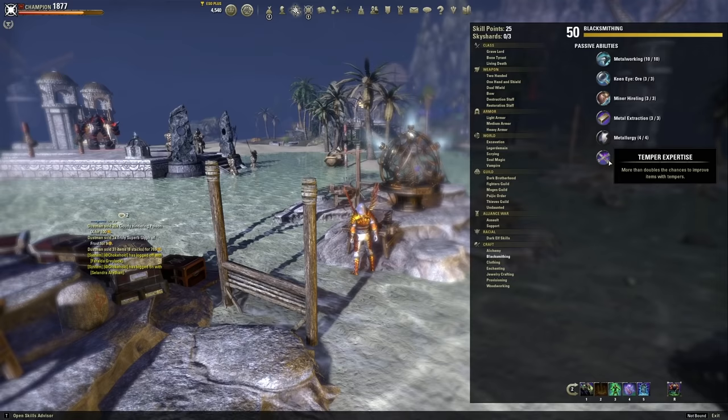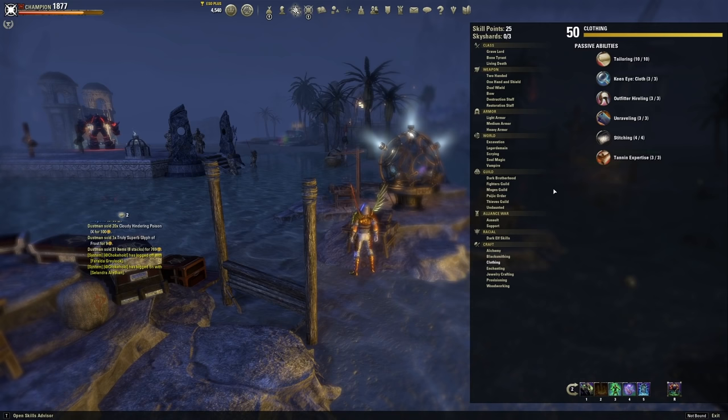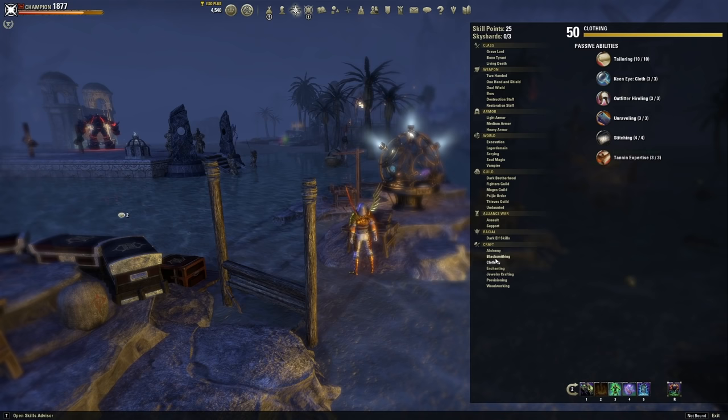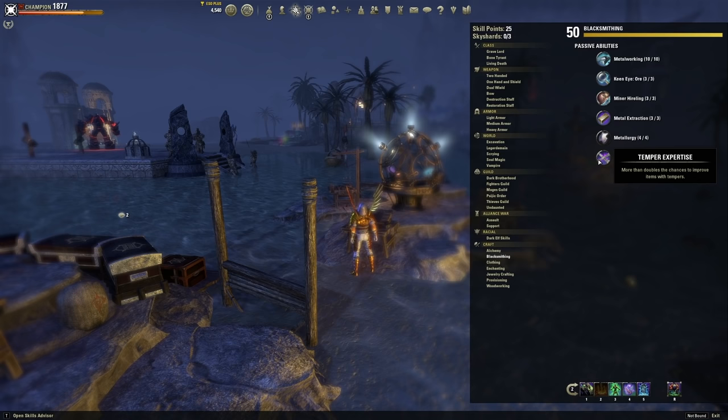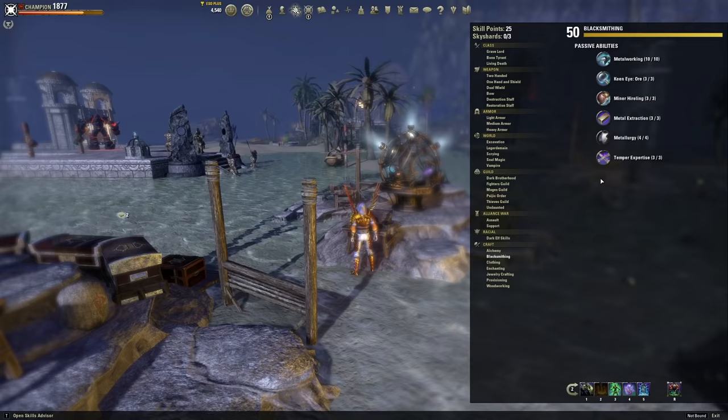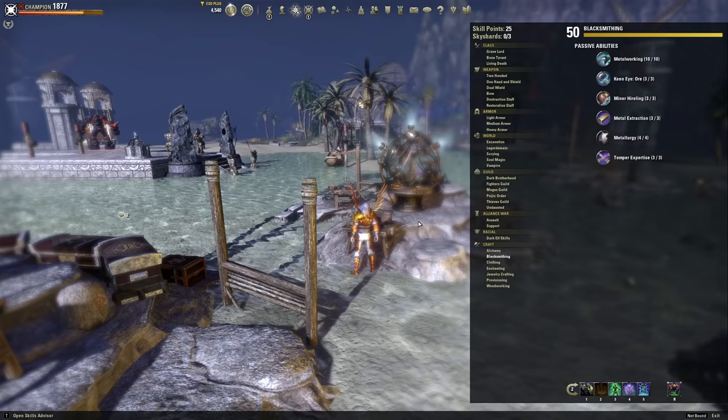In addition to this, before you upgrade material, once you have the better upgrade materials, you're going to want to level up expertise. If your character is light armor wearing, you're going to want to come to tanning expertise — it more than doubles your chances to improve your items. So instead of an item costing 20 drag wax to upgrade, it would cost eight drag wax. That's savings of hundreds of thousands of gold. Make sure you're maxing out tendon expertise if you're wearing light or medium armor, and temper expertise if you're upgrading heavy armor. This is one of the easiest ways to make and save millions of gold in relatively short time periods in ESO.